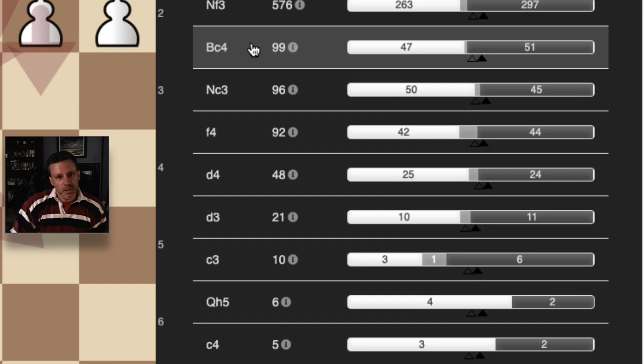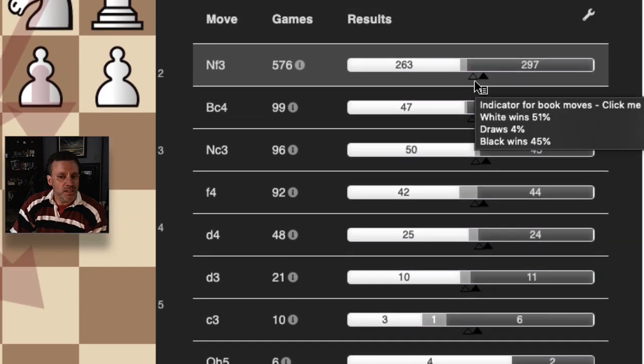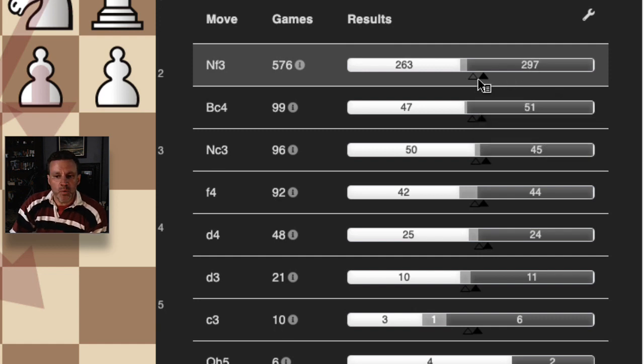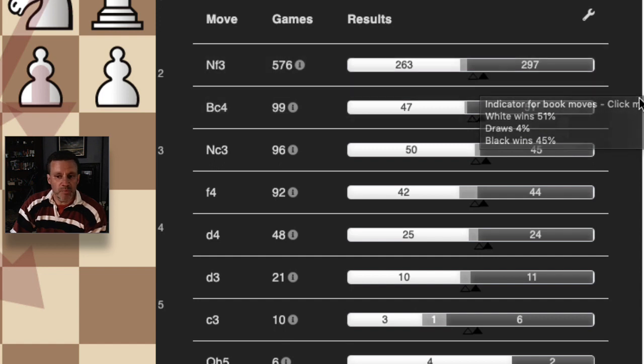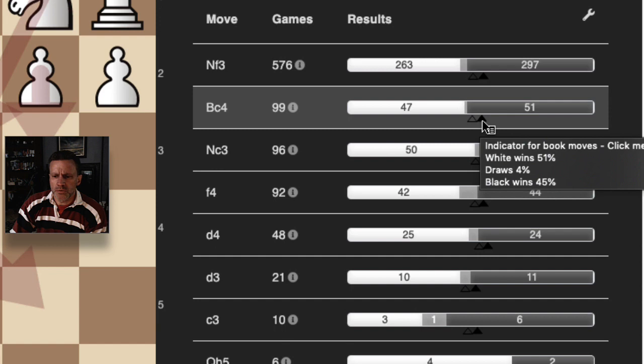Bishop c4 is the bishop's opening, and against that I play f5 — the Calabrese counter-gambit. You can see that against Nf3 I'm doing well. These little arrows show where white scores on average and where black scores on average, with the gap in between being draws. I am well in excess of black's average against Nf3, so happy with that. Same deal with Bc4 — spicy and sharp, nobody expects f5. I'm well up there, scoring better than 50%, so I'm happy there.